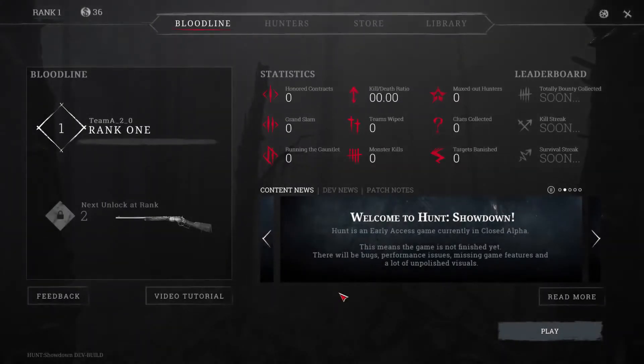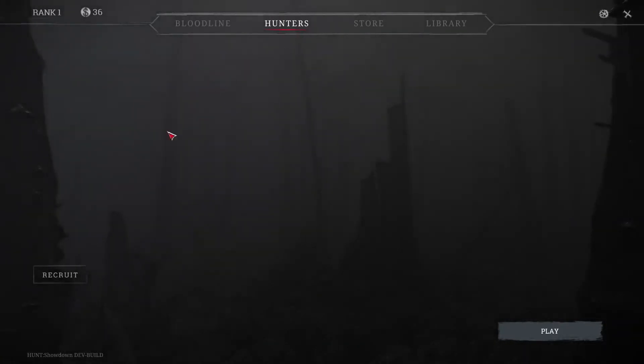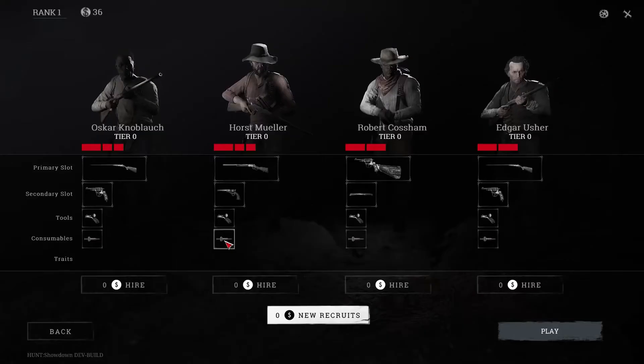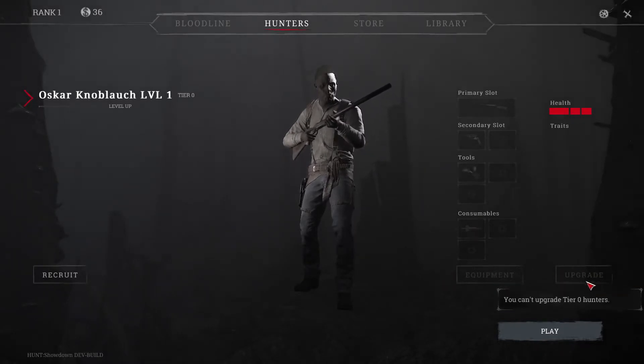If you find yourself rather short of cash and can't afford to hire another hunter, you will be offered what's called a Tier 0 Recruit. This is a basic character that doesn't permit loadout or traits to be customised, but should be enough for you to start building valuable XP and cash again. A Tier 0 character will automatically become a normal Tier 1, so long as you level up with them.